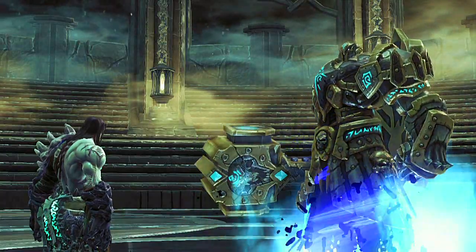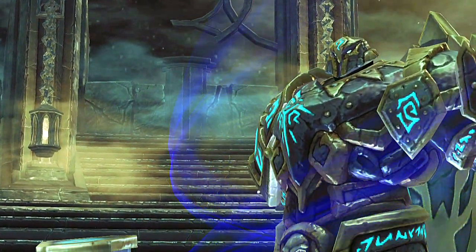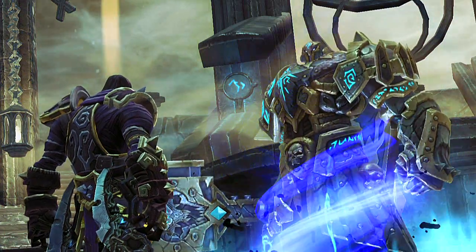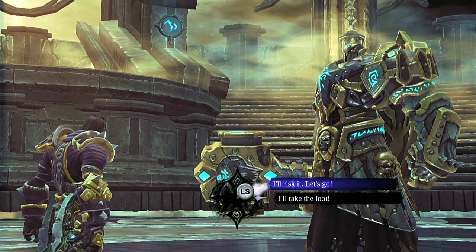After every five waves, Death is given a choice by Kargon, master of the Crucible and the only man who has ever managed to best the arena's great challenge. That choice? Accept a gift and walk away, or commit to five more battles.